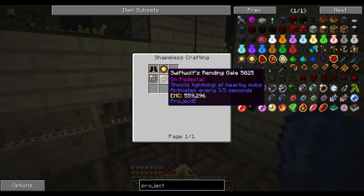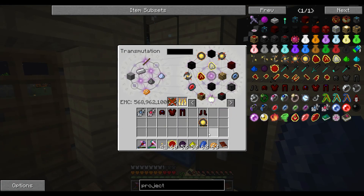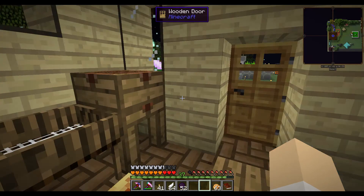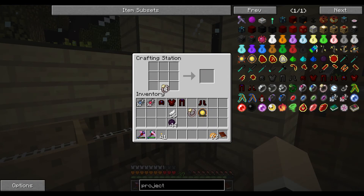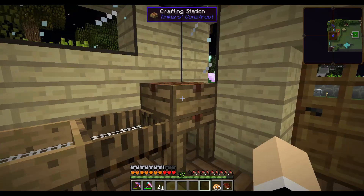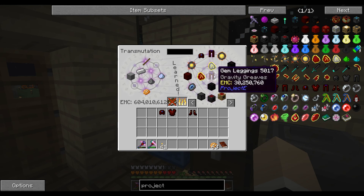Now the boots — what do the boots need? The boots need two Swift Wolf Surrendering Gales. That is iron band and some feathers. So we need feathers and two iron bands, and what was it — dark matter. Okay, so there we go. That's cheaper than the angel ring by the way. There's the gem boots, we've got those. Let's copy these in case we ever need them again — we can definitely afford it.